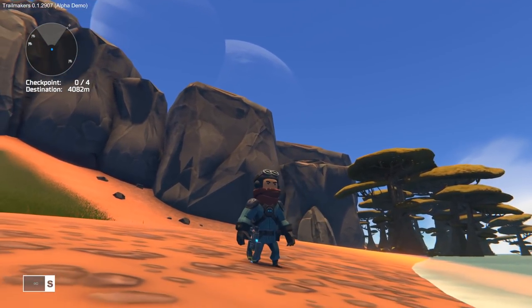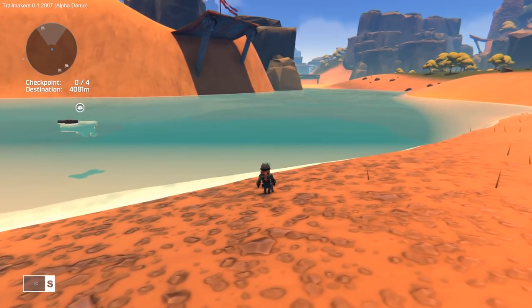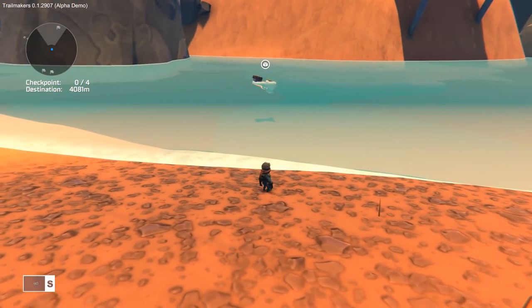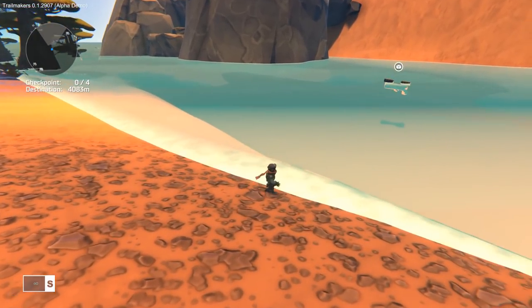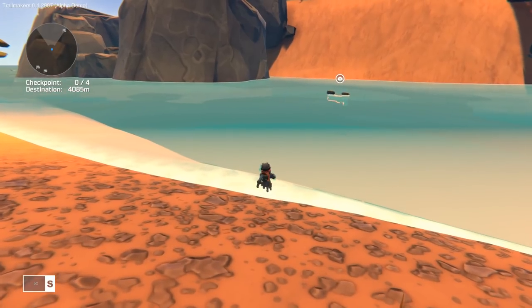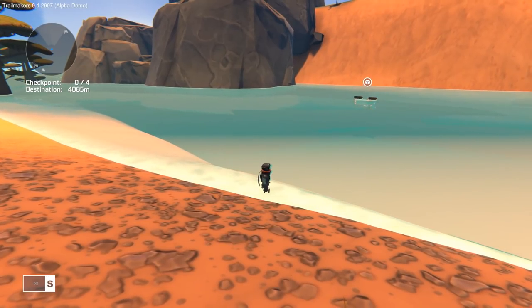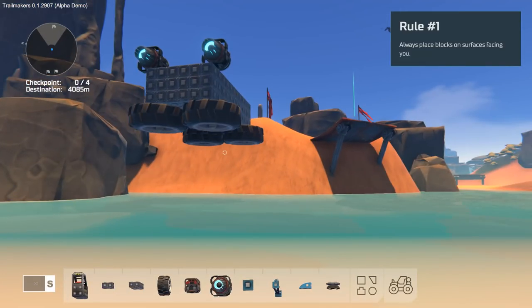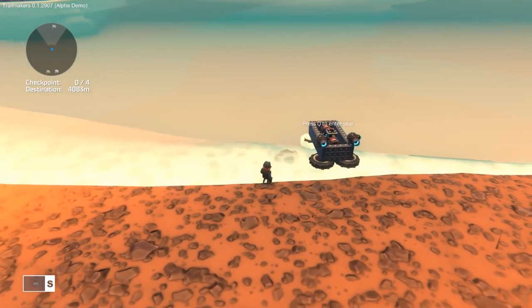What's going on guys, Drag-asked here and welcome back to another episode of Trailmakers, once again in sandbox mode. I got this boat on my mind - I can't get it off my mind. It's been probably five or so days since I played this and I've been thinking about making this boat since then. We are going to try and build it today. I noticed the tires are extremely buoyant - I thought I'd put them on the bottom and maybe it would float, but it didn't work. It does showcase how buoyant these tires are.